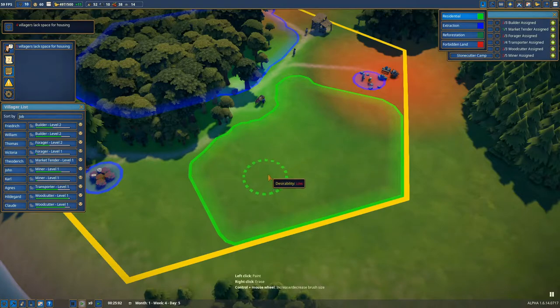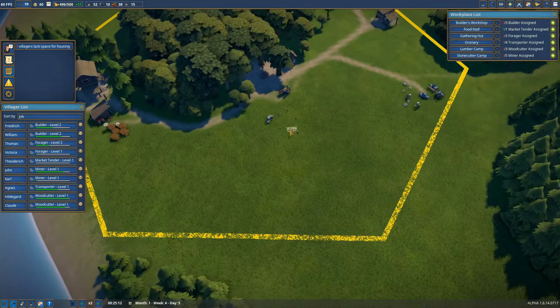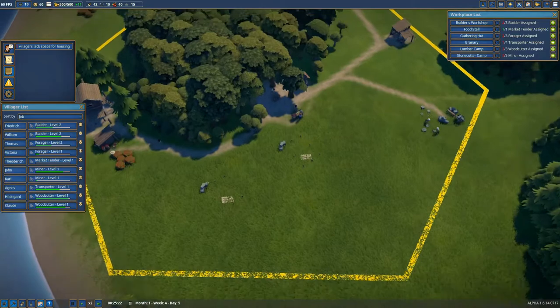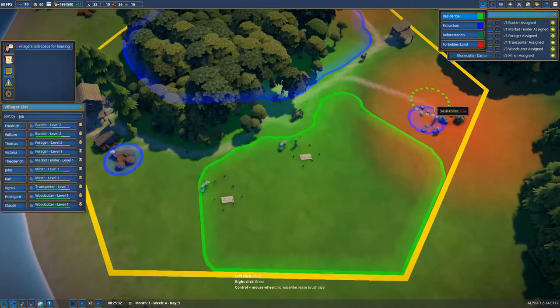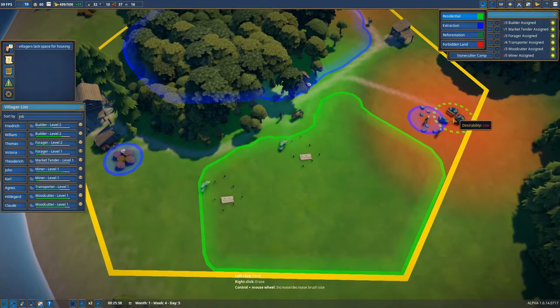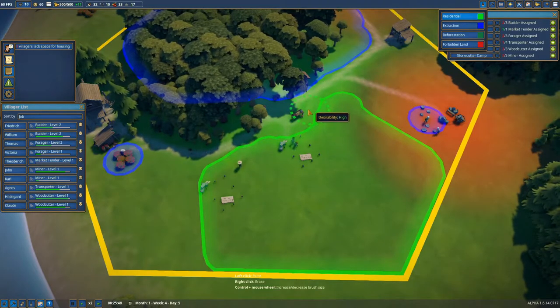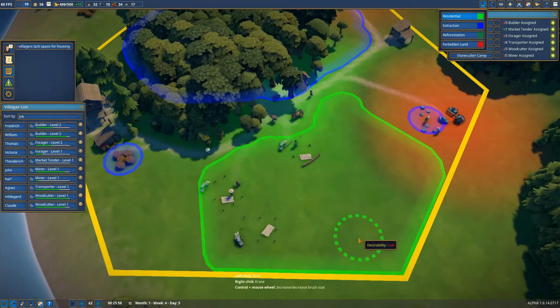In this area people will start building their houses — at least they will lay the foundations, and then the builders will come and actually make the houses. You can't place the housing yourself. Pretty soon we should see — yep, there's the first one, there's the foundations. William is bringing the stuff and then he will build a house. You could already see the red zones — that's non-desirable land. If we remove that stonecutter later on, this land will be more desirable. Closer to the market and the city square there's high desirability.